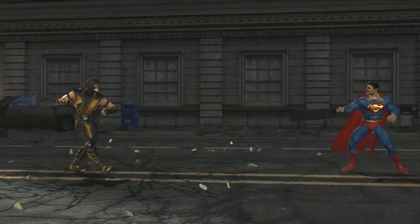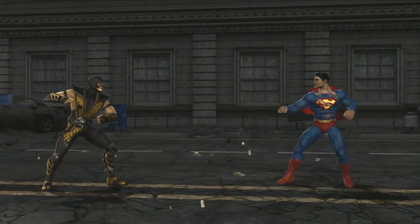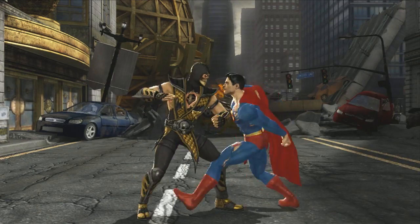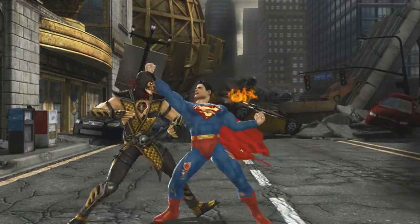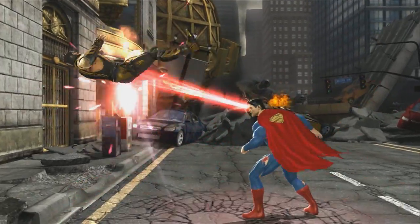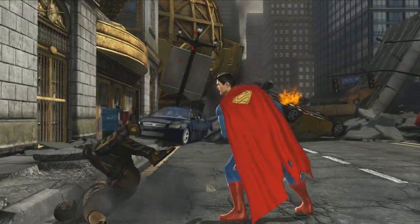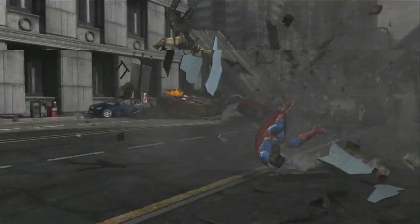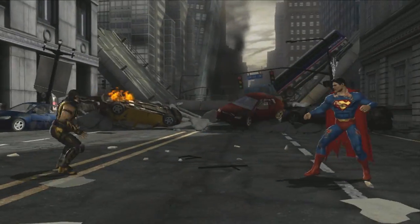As you can see, Superman has many of his signature powers available to him. In addition to his heat vision and freeze breath, he has a number of special moves that utilize his abilities. Special moves like these can be custom linked together like no previous Mortal Kombat game has done before. Here is an example of some of the creative ways players can string together Superman's special moves.